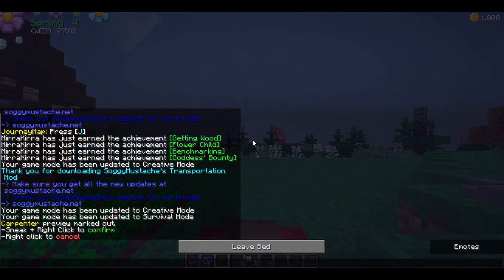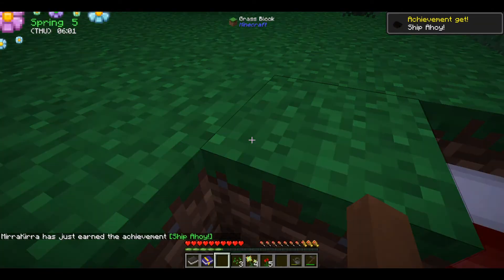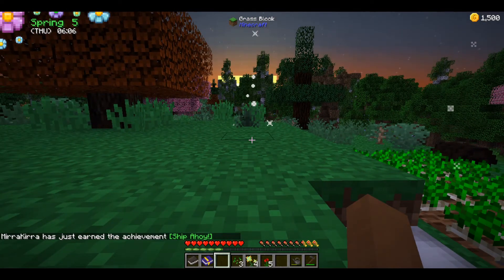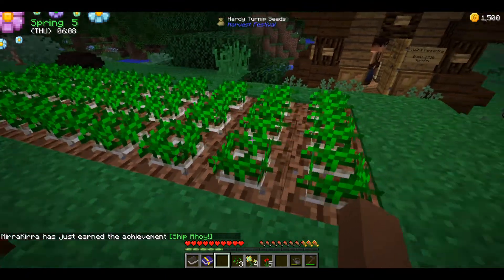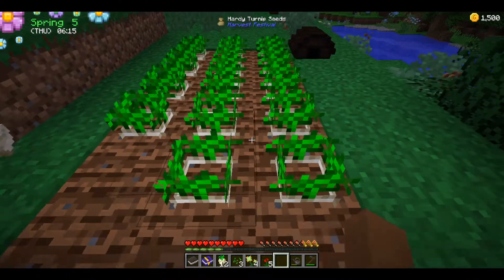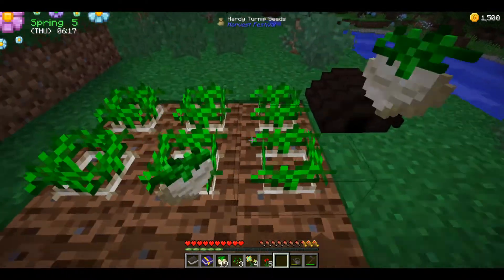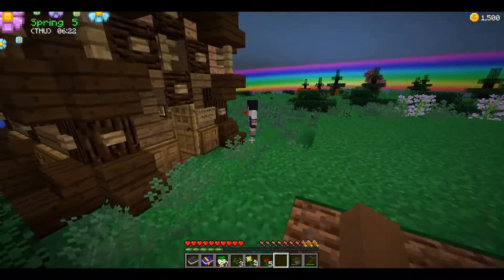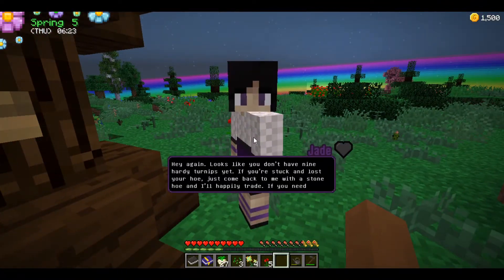I got the achievement 'Ship Ahoy!' and earned 250 gold per pumpkin. The turnips are ready — I got a whole bunch of hardy turnips, a nice 27 batch. Simple math!